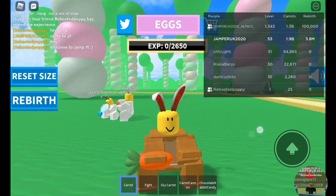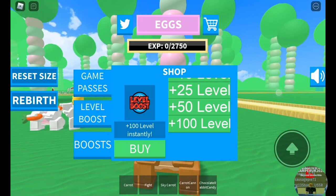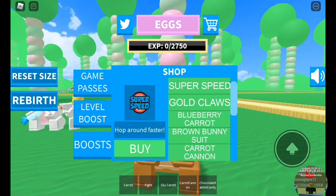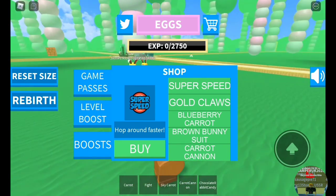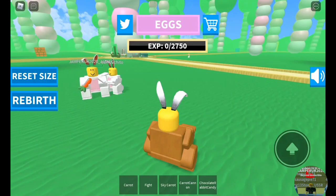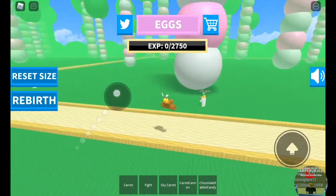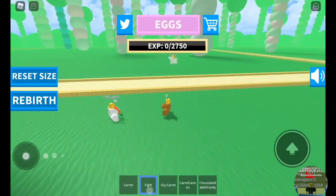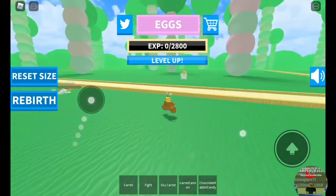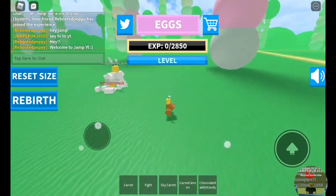Now, game passes. Super Speed costs 50 Robux. It's kinda useful, guys. Look at the speed — look how fast I walk. It's faster than normal players. Compare the speed. I can easily catch them off guard.